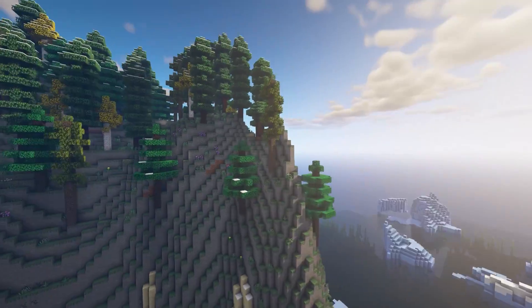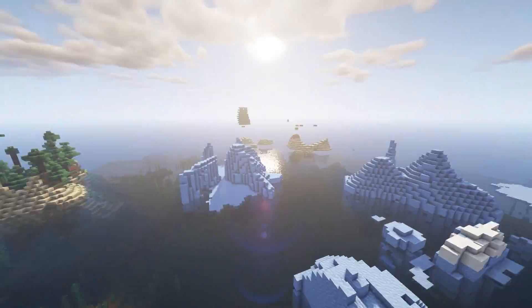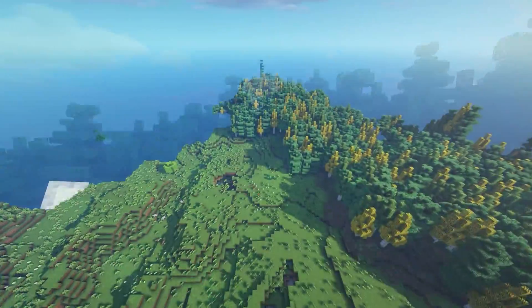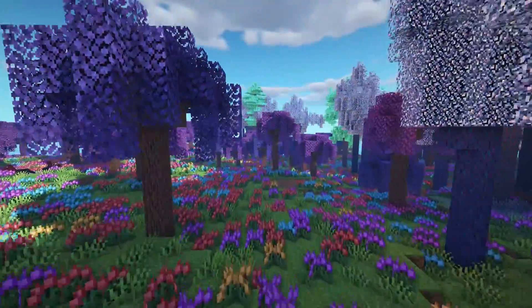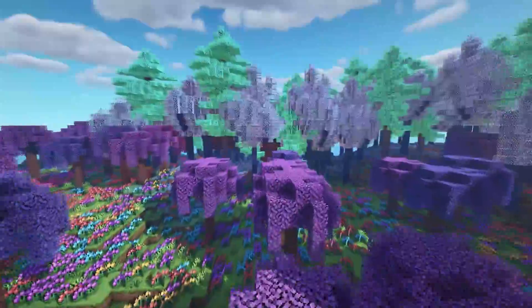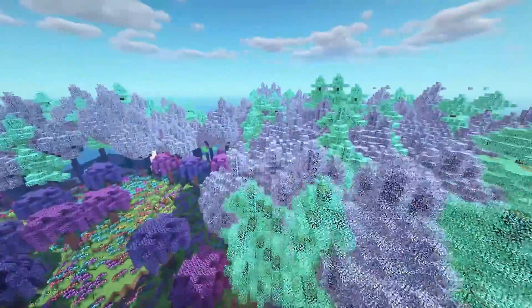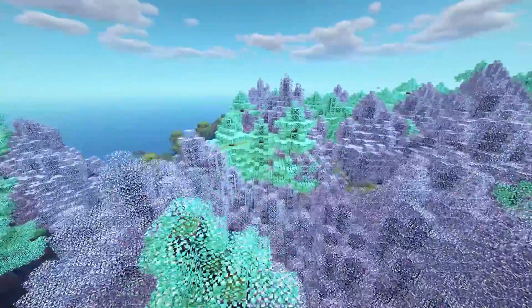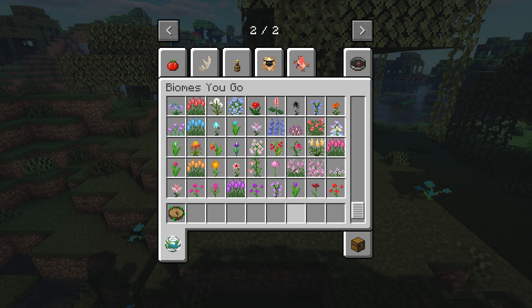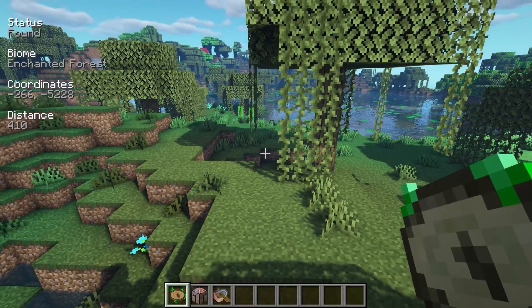The next mod is Oh The Biomes You'll Go, a biome mod — because what is this list without some new biomes? It adds really pretty flower forests and enchanted biomes, a huge range of plants including glowstone flowers, and so many different types of wood, my favorite being rainbow eucalyptus.